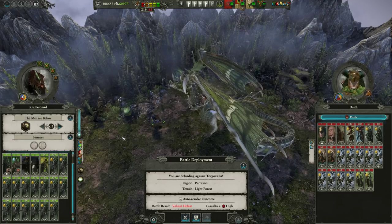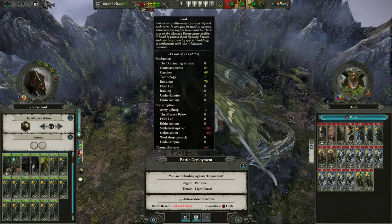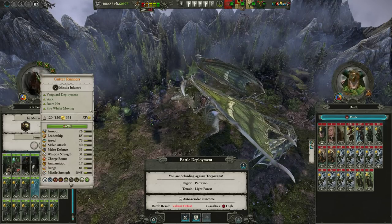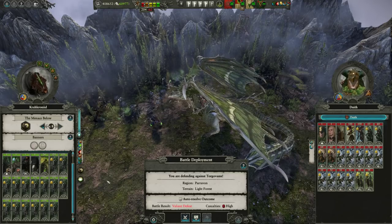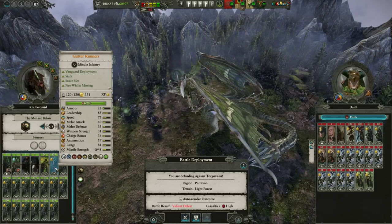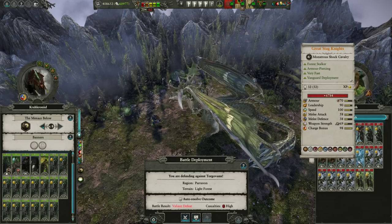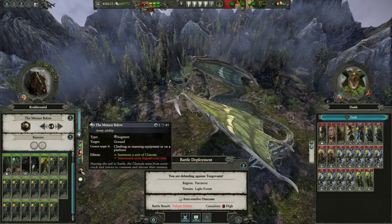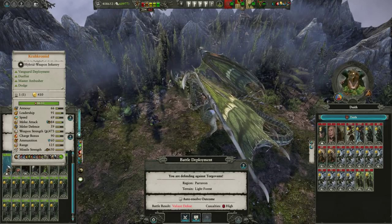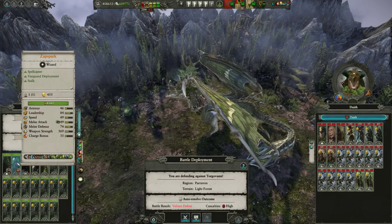We do have some other things at our disposal here - we've got some Menace Belows, which I'm going to order more of. It's a little bit low on food, but if you want to save this army we're going to need them, and we've got some Warp Bombs. I'm going to do things in sort of a reverse order than what I would normally use this army with.